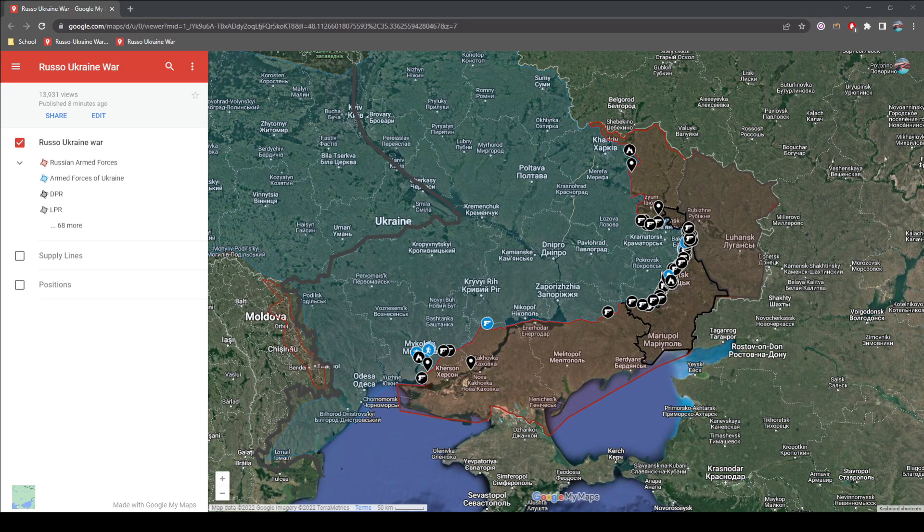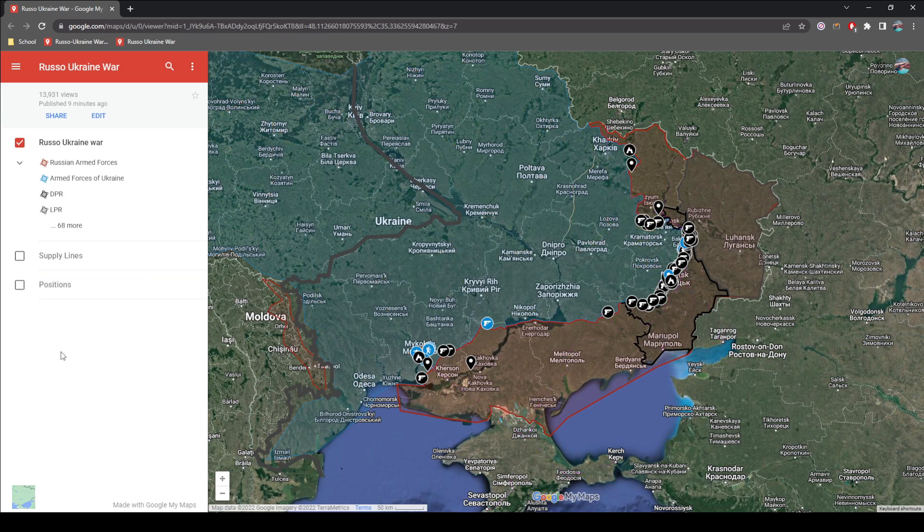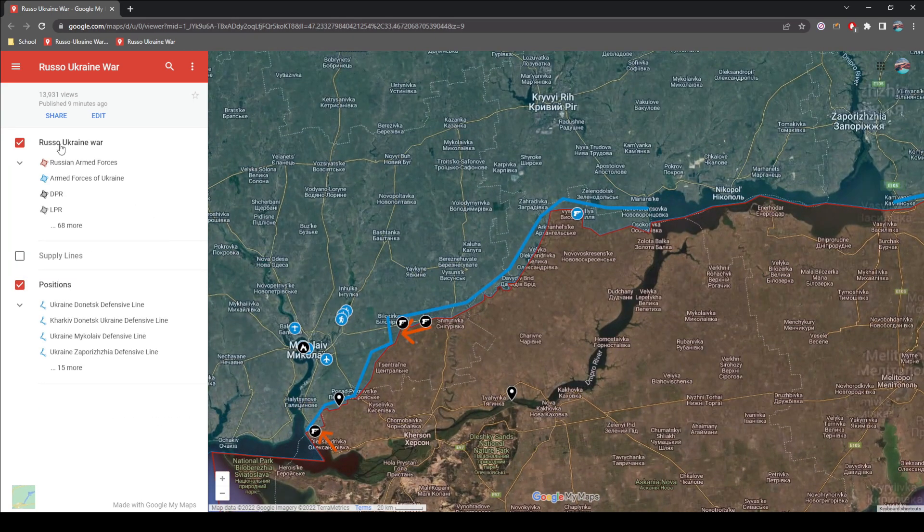Hello and welcome to another update. I have split the map into three parts. The first one is the actual updates and the Russo-Ukraine war in general. The second one is supply lines, which I have made clearer now so that no one wonders where they are. Finally, the positions of the different armies.